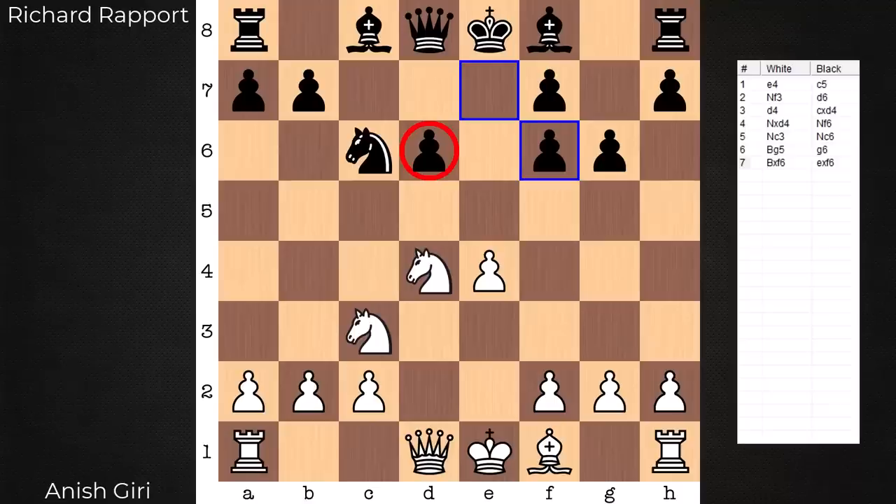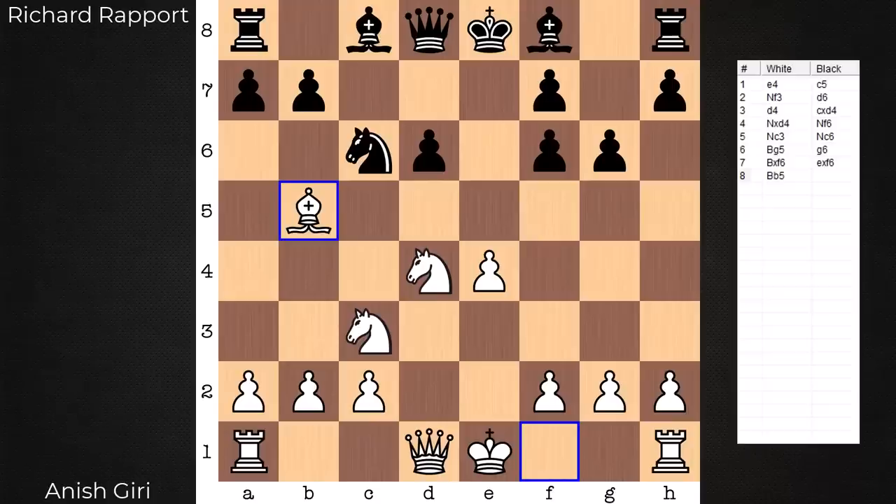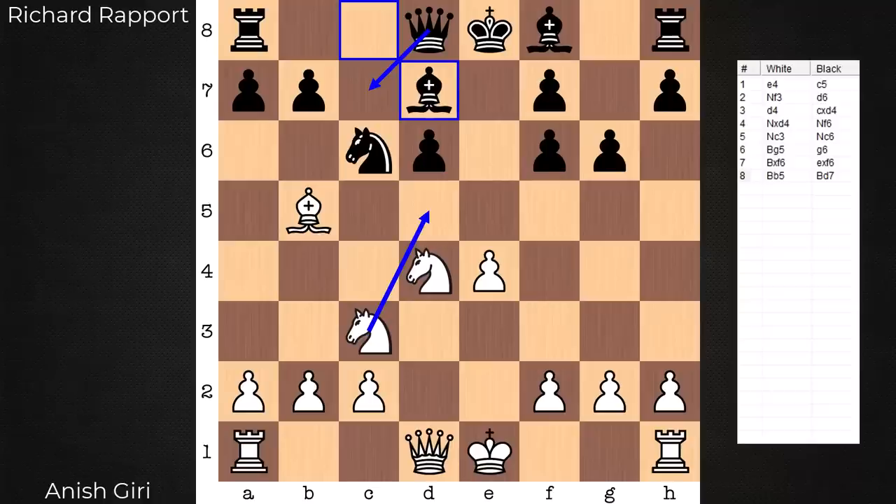Additionally, by definition, an isolated pawn's square is a hole, and so too are the squares in front of it. D6 is the main one that has my attention. It will act as a great springboard for several white pieces. From here, we have Bb5.